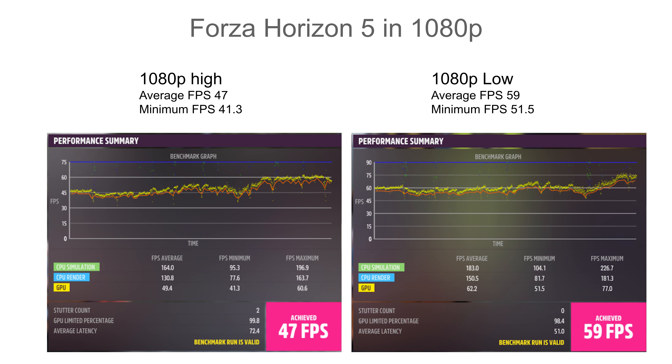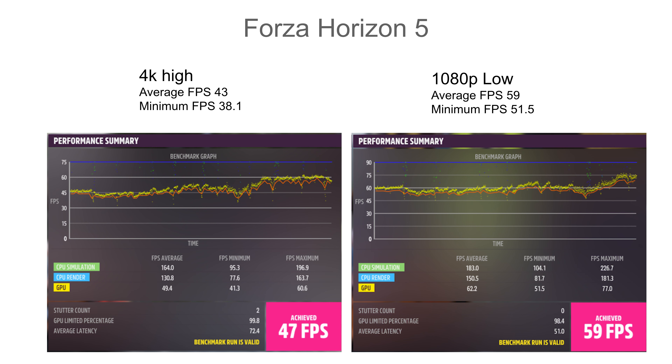You've got RGB in the front and RGB on the side. If you've got an RGB card — this is a ROG Strix, so it has that red. That red is the card itself, but the pulsing RGB is in the enclosure itself.